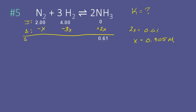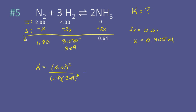The hydrogen concentration is 4 minus 3 times 0.305, which equals 3.085, or paying attention to 3 sig figs, 3.09. And 2 minus 0.305 gives us 1.70. So K, products over reactants, is 0.61 squared divided by 1.7 times 3.09 cubed, which gives us an equilibrium constant of 7.42 times 10 to the negative third.